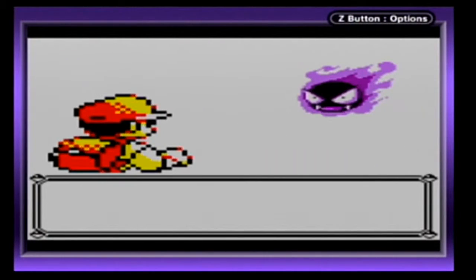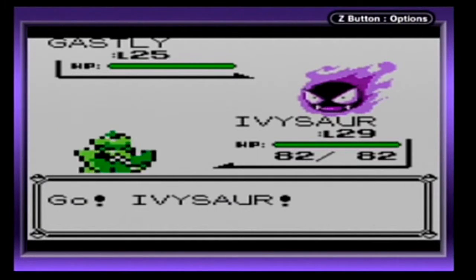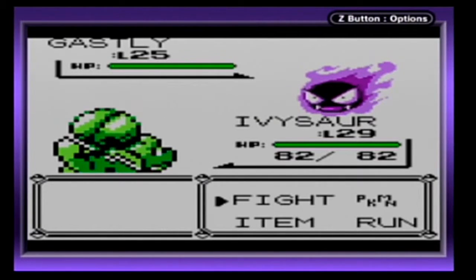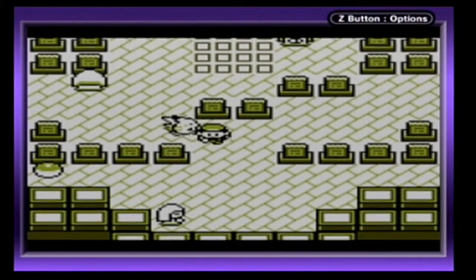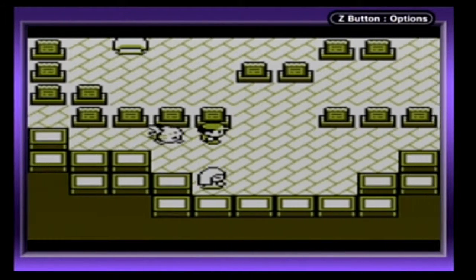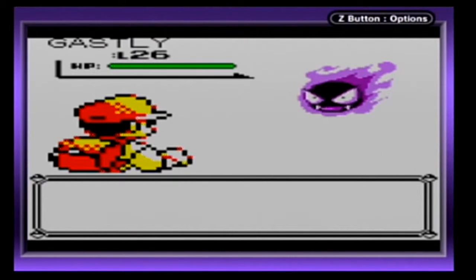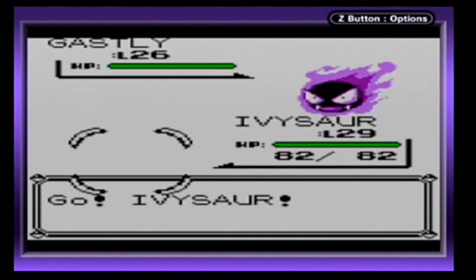Maybe I should grab a lot more Repels, because these Gastlys are so bothersome — incredibly bothersome. I forgot to turn back to the Pokémon Tower. Even though we're just getting close to being done, we still have a couple of Channelers to fight. A lovely Nugget, and of course a hateful Gastly — Level 26 this time.